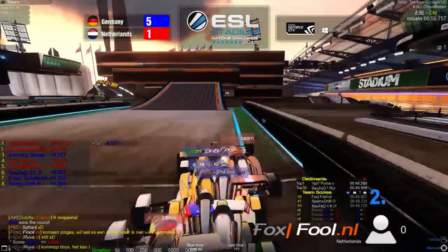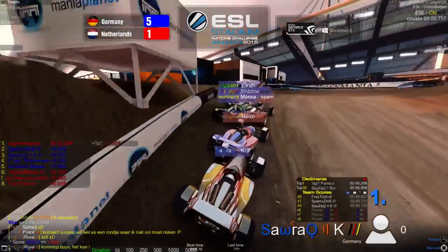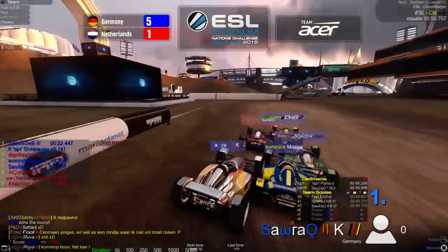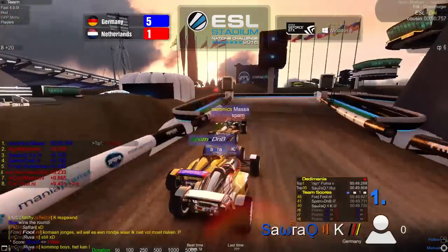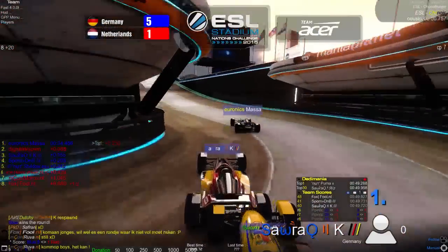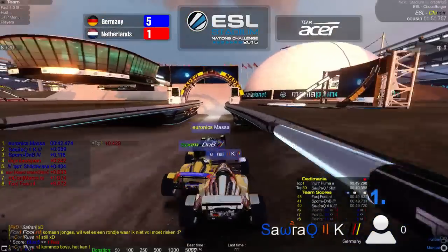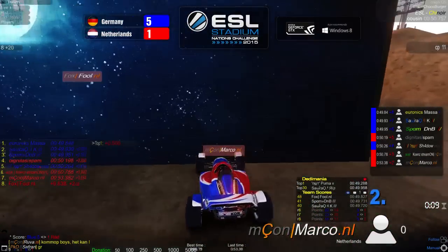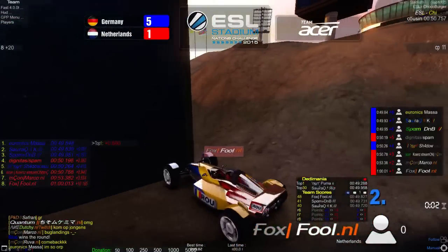Germany are 2 points away from winning the dirt map. If Germany wins this match they'll take first place in the group and play against Sweden, who took second in Group B — a repeat of last year's grand final. The other semi-final would be France vs Czech Republic and Slovakia. Back in the round, Massa, Kai, and DNB are top three for Germany. Shadow at fifth — this is going to be an easy point. Three players under 50 seconds and quickly it's 6-1.